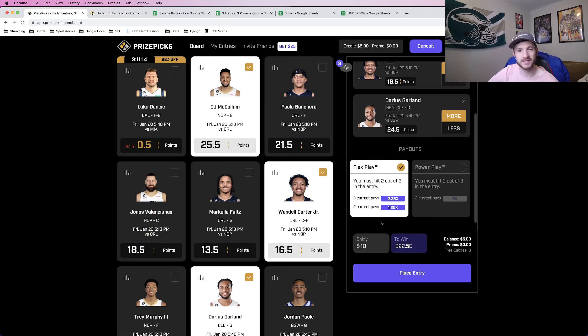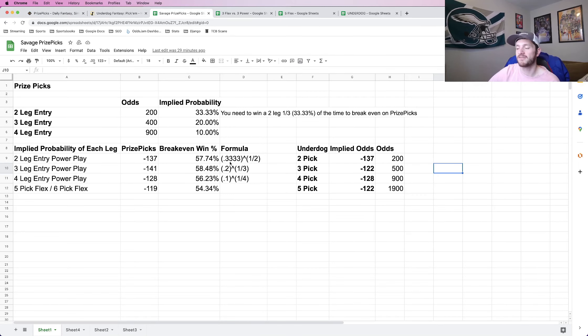PrizePicks payouts are a little different, which we'll get into. In terms of how PrizePicks and Underdog work straight up: if you hit a two-leg entry you double your money — that's plus 200 in sports betting terms. They differ on three legs: for PrizePicks, a three-leg entry with no flex pays 4x your money, while on Underdog you 5x your money.